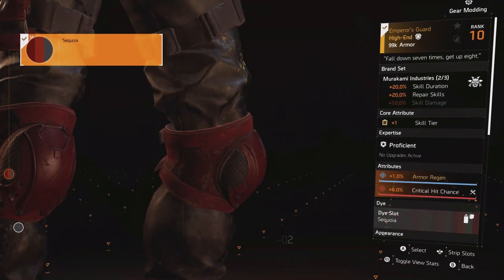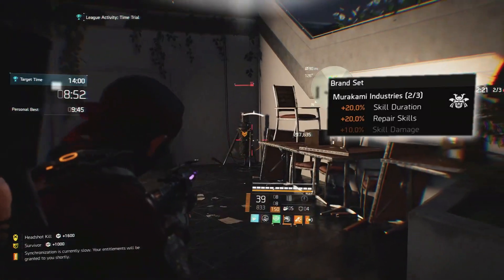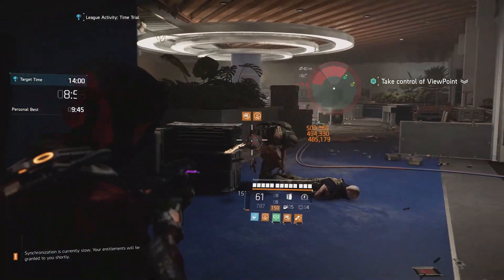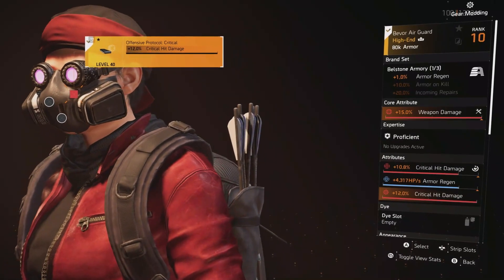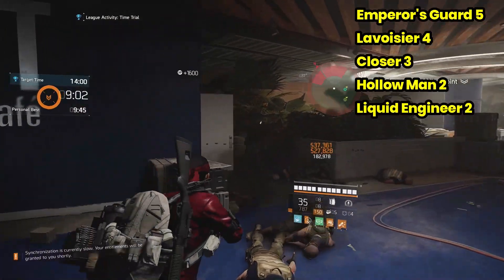Emperor's Guard is the only armor that comes with armor regen as an attribute. The reason I'm surprised to see it used so much is that the Murakami brand set bonuses are not that great. Emperor's Guard comes with a skill tier, which is not ideal for DPS builds, and it's actually quite a rare piece to find. The Beltstone Armory brand set also provides 1% armor regen, comes with a more usable blue core, and can be farmed for easily with targeted loot.